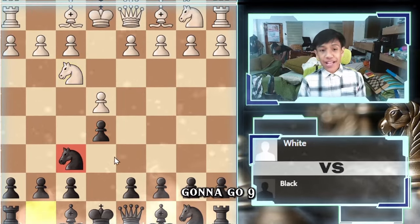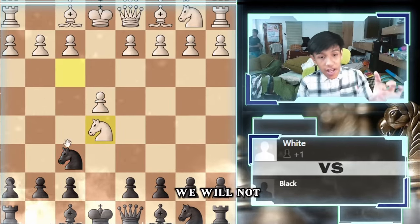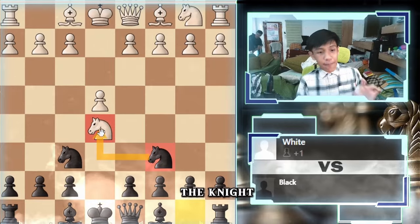We are going to go knight to f6 instead, attacking their own pawn. If they take the pawn, we will not take back. We are actually going to go knight to c6, attacking the knight back on e5.